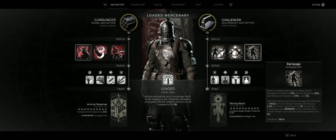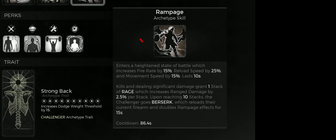The Rampage skill, in my opinion, is one of the strongest overall. Not only does it give you a 15% increase in fire rate, 25% reload speed, and 15% movement speed, but this effect is doubled when Berserk triggers. On top of that, there will be another 25% increase in damage.